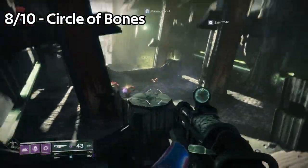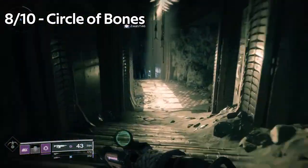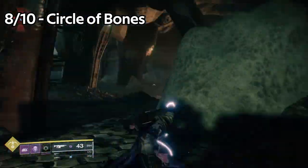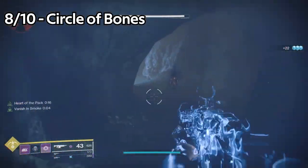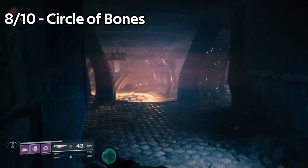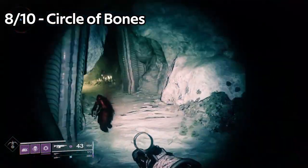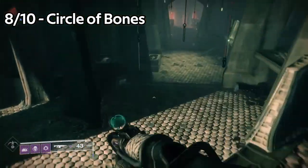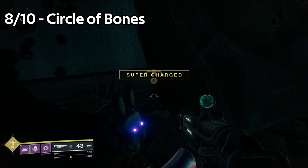Jade Rabbit number eight is within Circle of Bones. Getting there is a little bit more convoluted — a longer path than some of the other areas. I'll show on screen how you get there. Once you get down there, you'll be able to go underneath a platform. Drop down to the right, and underneath there you'll see it kind of hidden away in the dark.